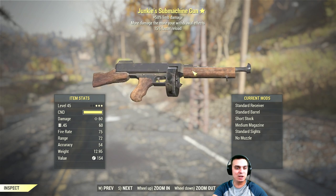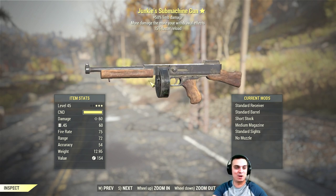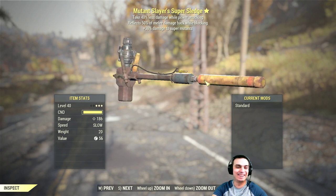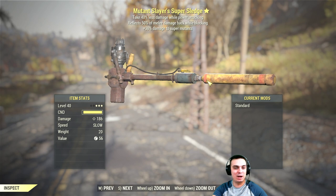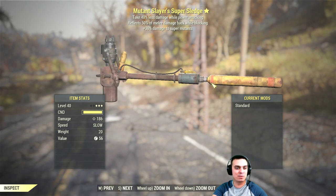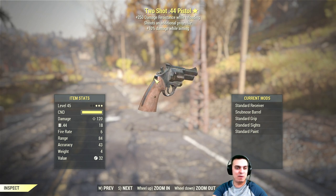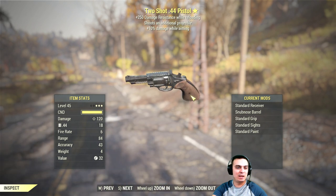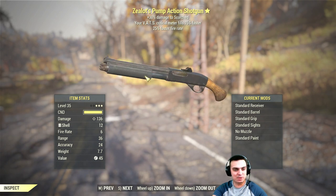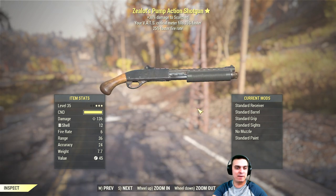Then we have the Junkie's Submachine Gun — 50% limb damage, more damage the more withdrawal effects you have, and 15% faster reload rate. Then we have the Mutant Slayer's Super Sledge — take 40% less damage while power attacking, reflects 50% of melee damage back while blocking, and plus 30% damage to super mutants. Then we have a Two Shot .44 Pistol — plus 250 damage resistance while reloading, shoots an additional projectile, and 10% damage while aiming. And the Zealot's Pump Action Shotgun — plus 30% damage to scorched, VATS critical meter fills 15% faster, and 25% faster firing rate. Not bad!